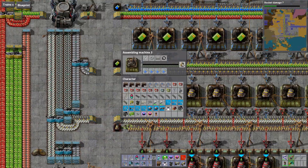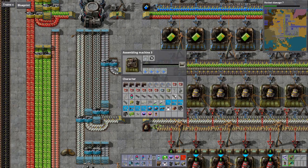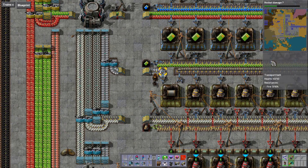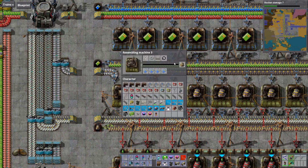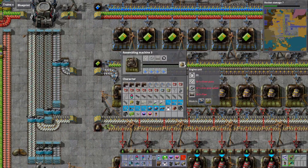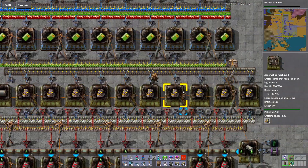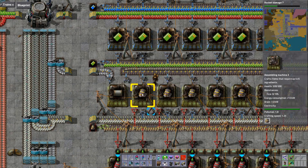Engines require three ingredients: one steel plate, one iron gear wheel, and two pipes. Pipes require one iron plate to build one pipe. Here's my pipe setup — one in, one out. The pipes go all the way down and the factories can take down as many pipes as they need. Engines take 20 seconds to build, so if I'm building one pipe a second I can have 20 factories. But this pipe factory takes only half a second to build a pipe, so really I can support 40 engine assemblers.